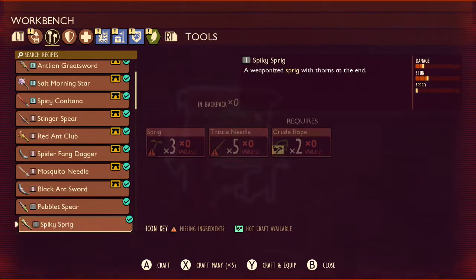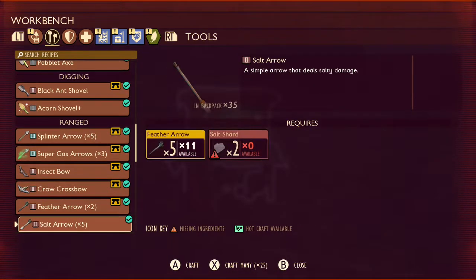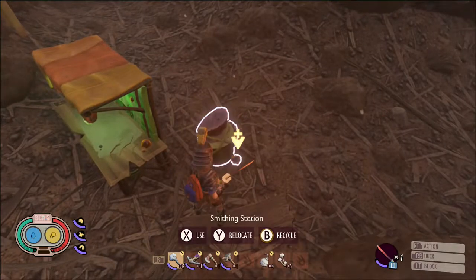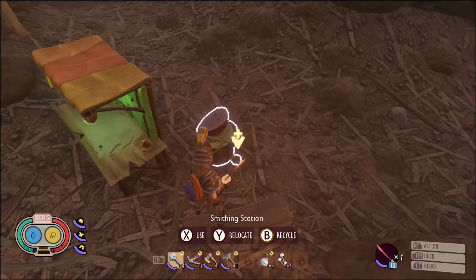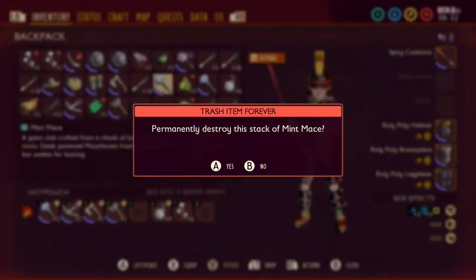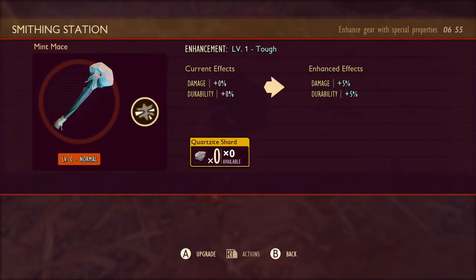If you don't want to do melee, bring mint arrows — either 25 to 50. Before you go, upgrade your mint mace to level six or seven, whichever one you want.